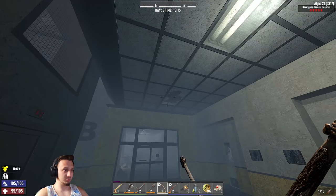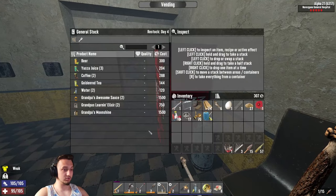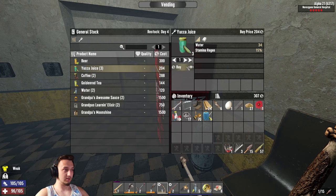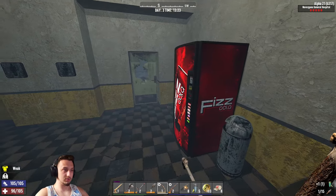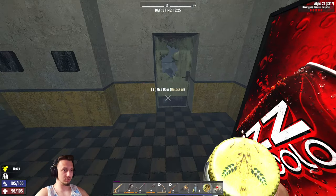I bet there's gonna be a lot of people in here. Oh this is actually a full bed. You know what, while we're here we do have to get some food and water, but there's no food - I forgot about that! Some coffee, some yucca juice - let's buy that. Yeah let's go with that, I'll grab one of those. We should have some water in case we need it. I'll drink some water right now. There's a zombie chilling in there.